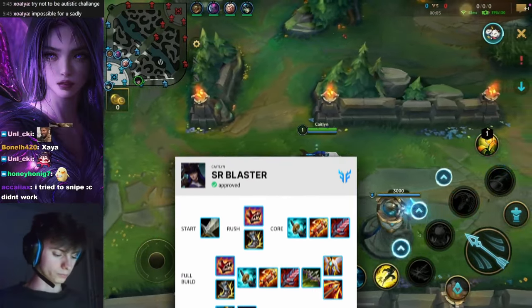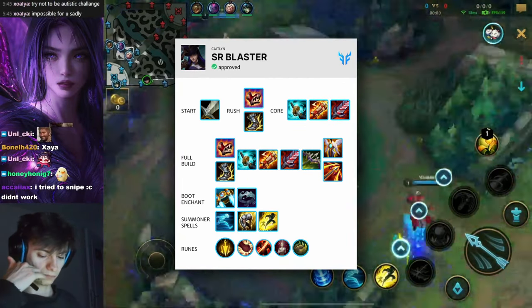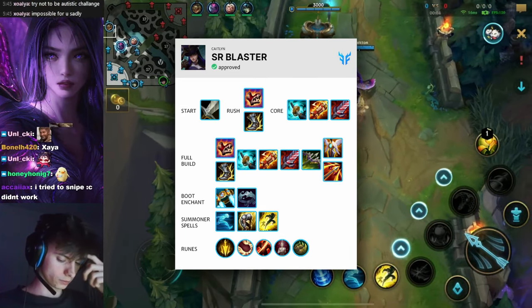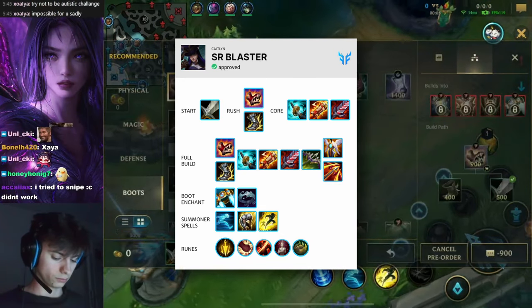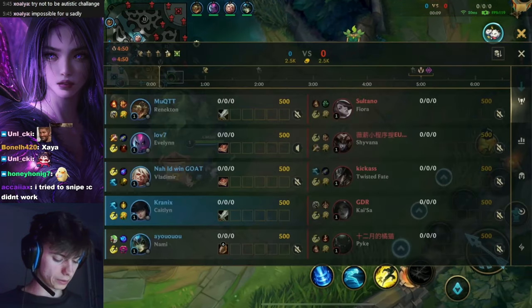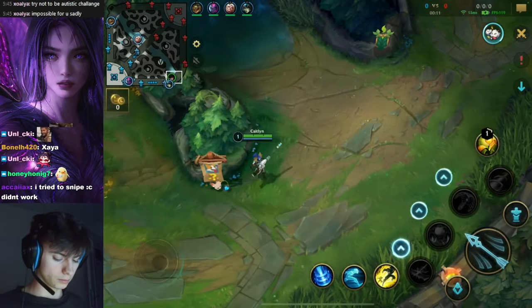Hello and welcome back to another Earthguys Wild Rift video. In the bottom left you see Mr. Chronix and he is playing Caitlyn. He's going to be playing a new build with Stormrazor, so beware, this might be a little bit spicy, and he's playing against a Pyke, Kai'Sa, with Nami and Caitlyn.